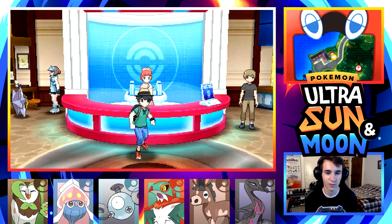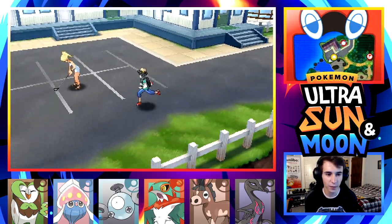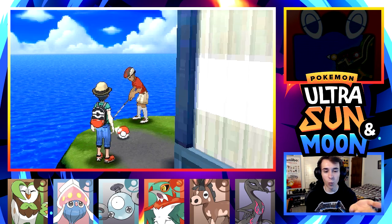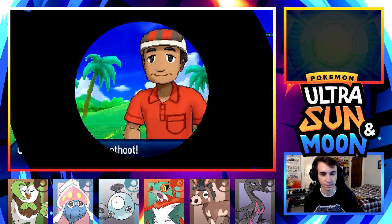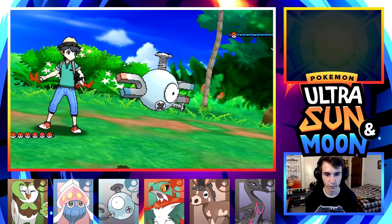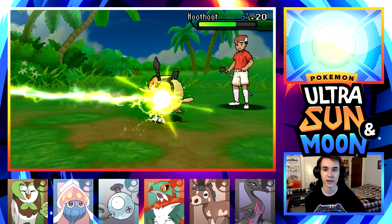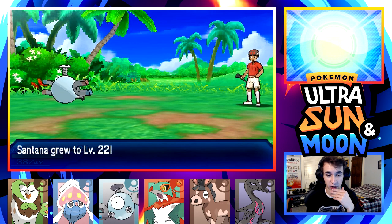I don't think we'll have enough time to get Shakira a couple levels before we take on the trial, but that's okay. We find there's got to be a totem sticker somewhere over here. There's a golfer - he's hitting the ball into a wall, the most inefficient way to play golf I've ever seen. We battle a trainer who has a Hoothoot. We use Charge beam.